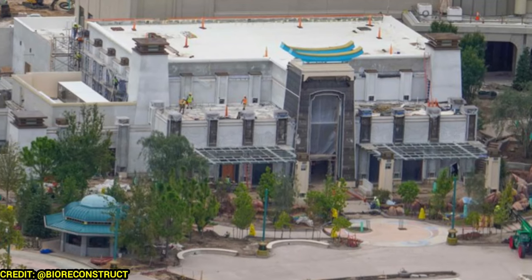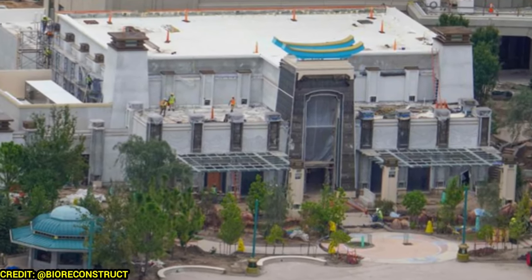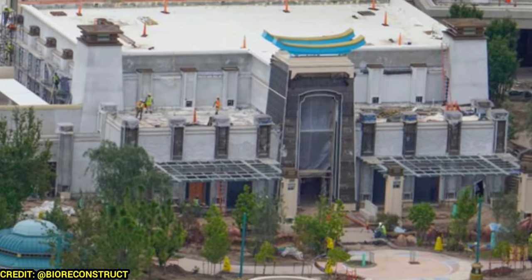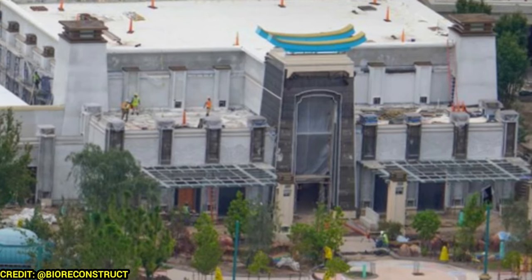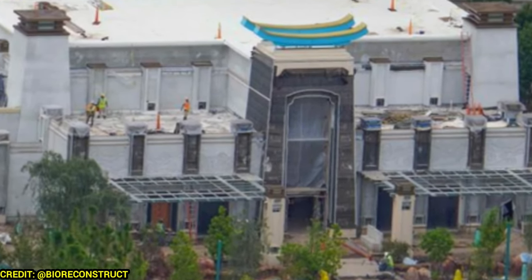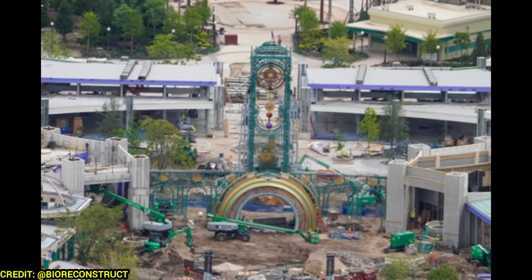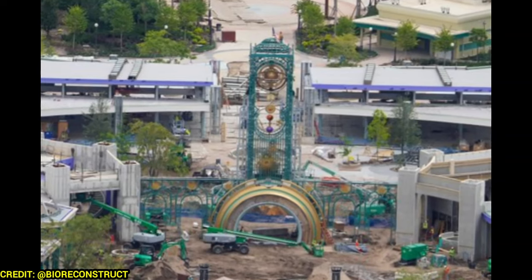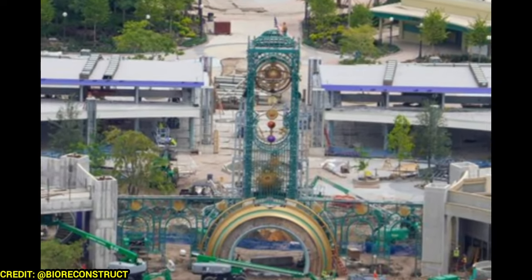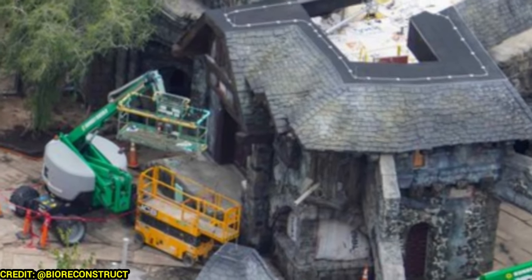Looking at the Blue Dragon, this restaurant is almost complete on the side. They even got the little blue paint on the top there. This restaurant looks fantastic, especially at nighttime with some porches there by the entrance — I can't wait to eat here. Overall, looking at the entrance to the park again with the guest services and ticketing areas, it really looks great and is shaping up for its summer 2025 opening, rumored to be in June.